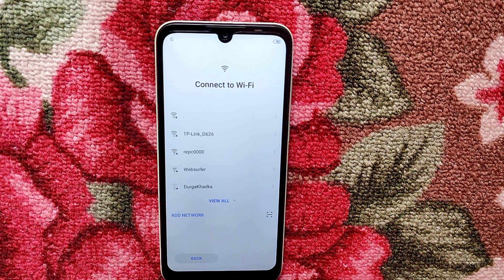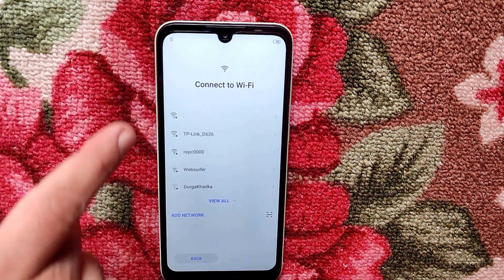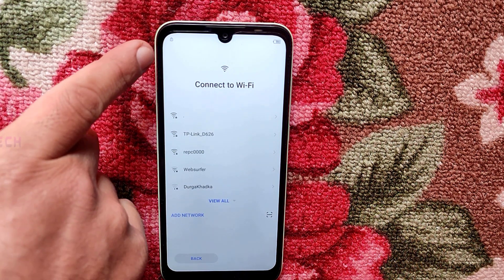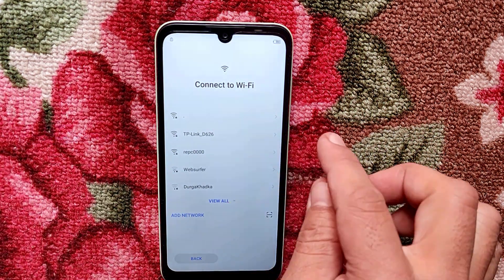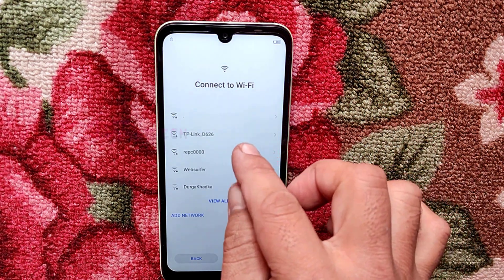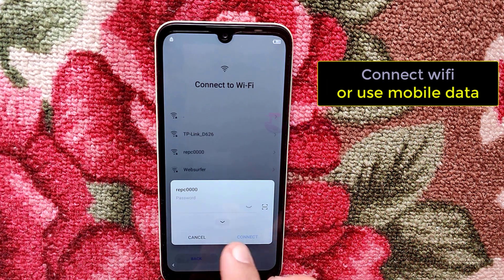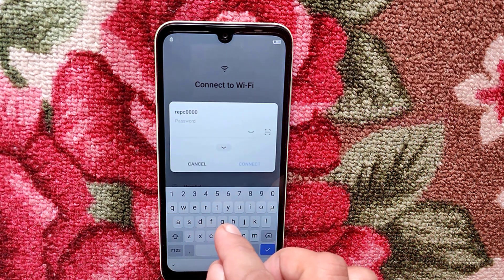If you see a little lock icon here, that means this device has been locked by FRP, so we have to unlock the FRP. We're going to need an internet connection on this device, so I'm going to use Wi-Fi. If you don't have access to Wi-Fi, use your mobile data.